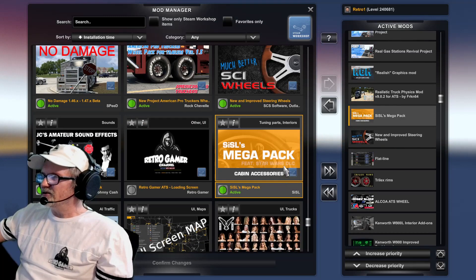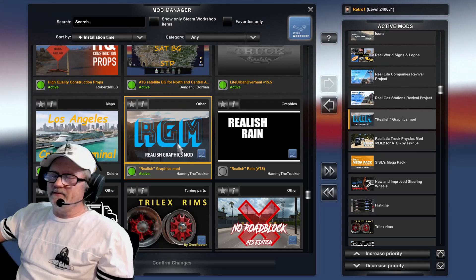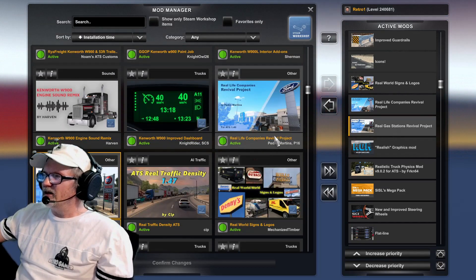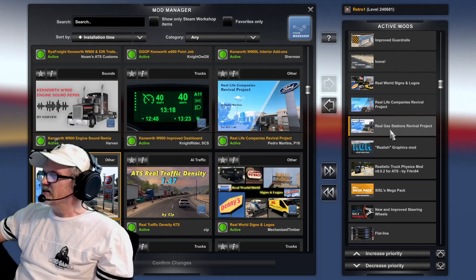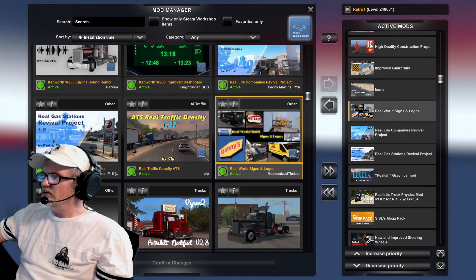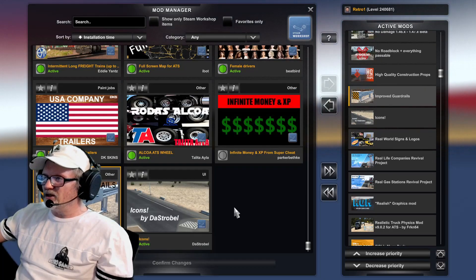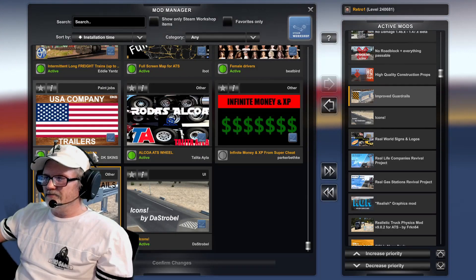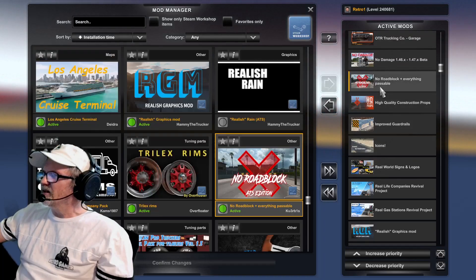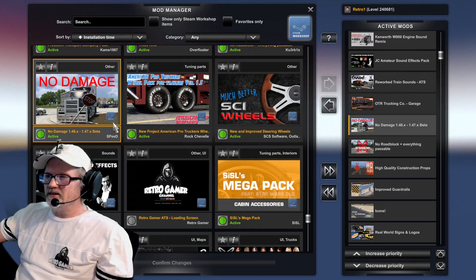Tri-Lex Rims Steam Workshop. Flatline Steam Workshop. New Steering Wheels Steam Workshop. SiSL Mega Pack Cabin Accessories Steam Workshop. Real-ish Graphic Mods — I've got it on there anyway — Steam Workshop. Real Gas Station Revival Project, and the real-life company gas stations. Real World Signs Steam Workshop.